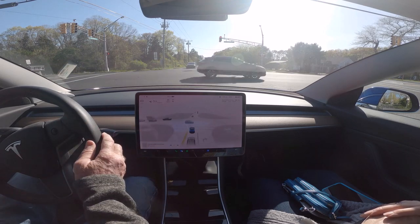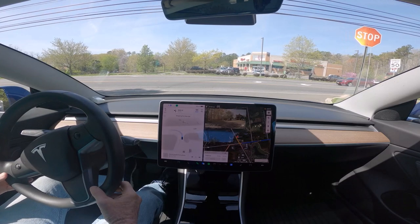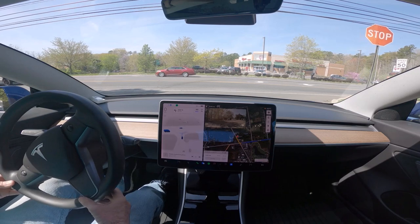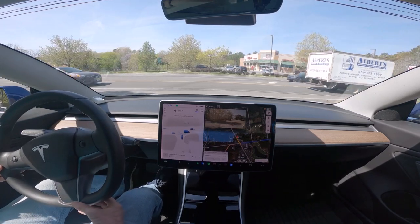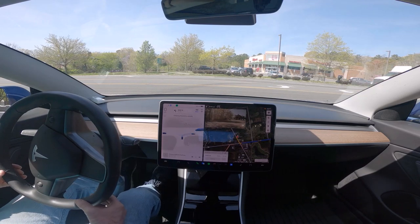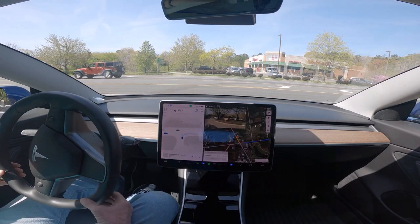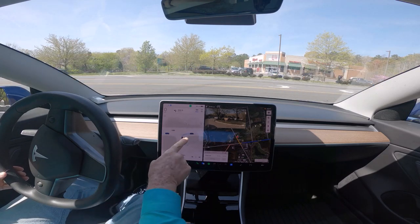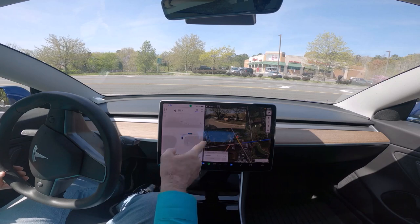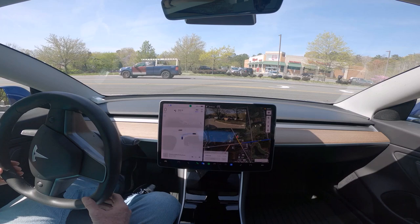I just reported that problem to Tesla. That's why I took over. This is 11.3.6, and it thinks we're going to make a left-hand turn, but many times it has fooled me out of this parking lot — it'll have the left-hand blinker on and then turn right. And now it's changed its mind; it's going to turn right. That's the easy way out.